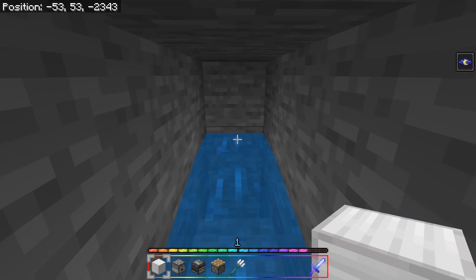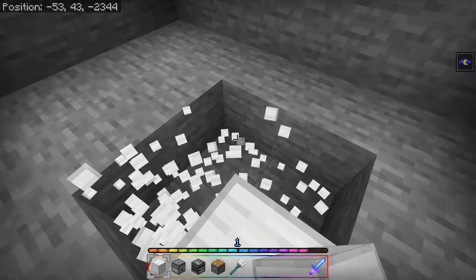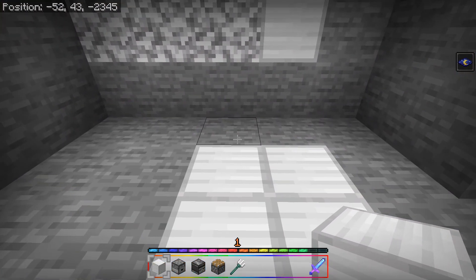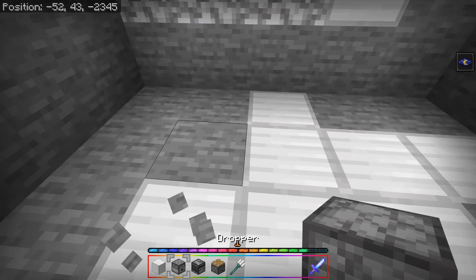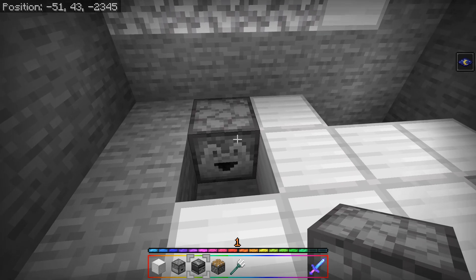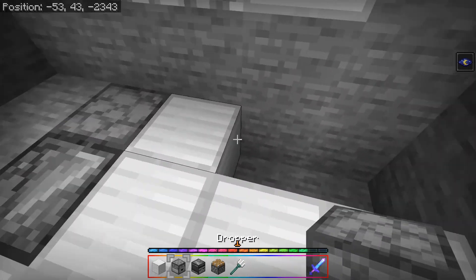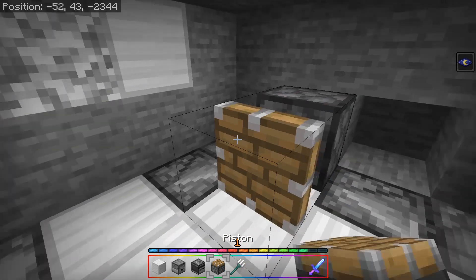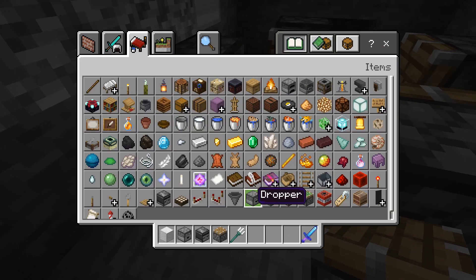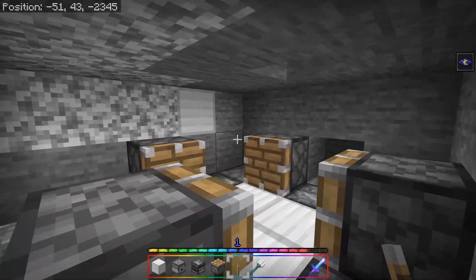Now it's time to do the trident killer. Look at this direction — come all the way down to the eleventh block we marked earlier. Make this area into a two-by-two. Punch out certain blocks to create the shape, then place a dropper and an observer, another dropper and observer — repeat for four pairs total. Then place pistons in the four positions. Grab a lever, place it down, and it should stop the mechanism just like that.